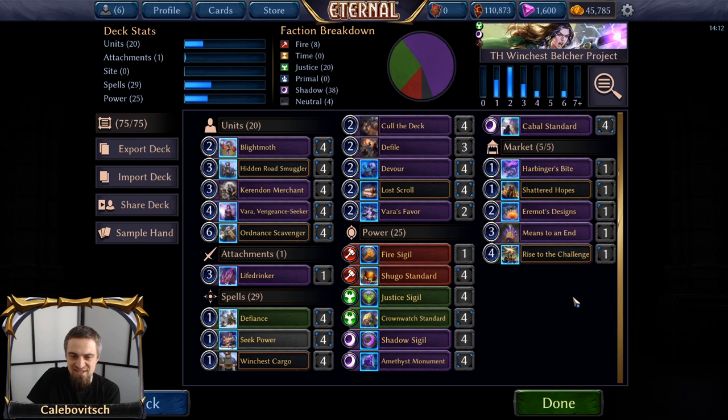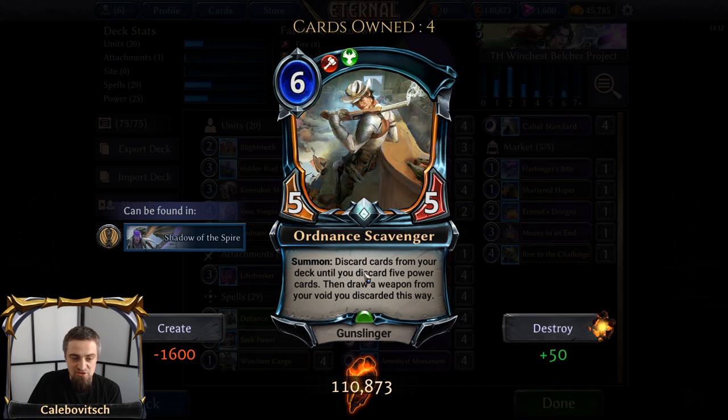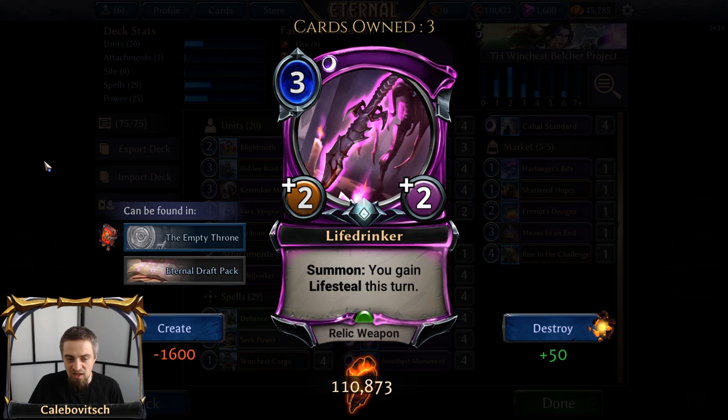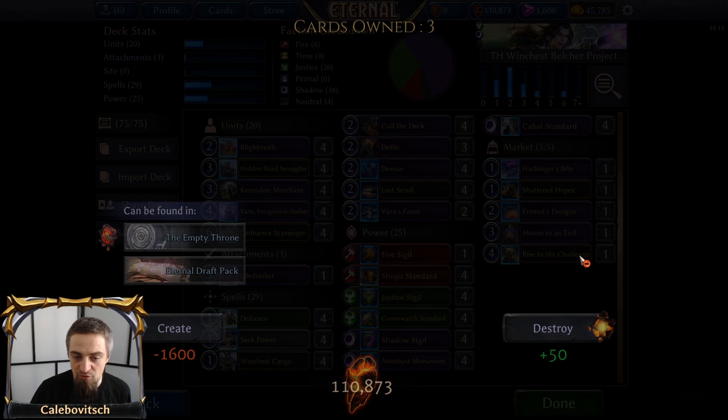The rest of this is just trying to control the board, stalling the opponent, trying to prevent them from winning before you can assemble your combo. One more piece of the combo that combos with Ordnance Scavenger is Life Drinker, because Ordnance Scavenger says after you discard your whole deck, you get to draw a weapon from your Void. So what I was looking for in weapons is a weapon that gains you health.